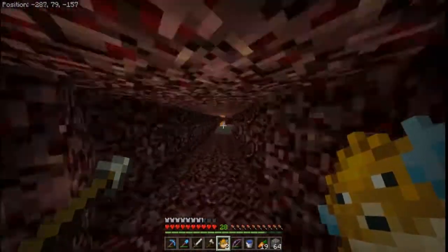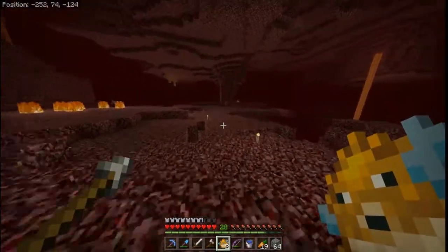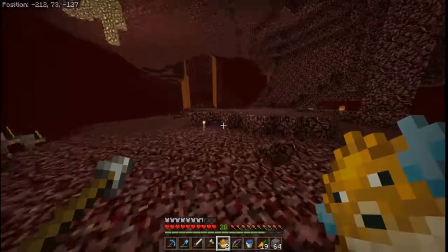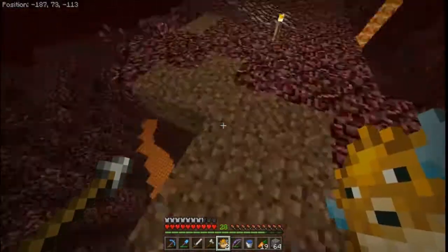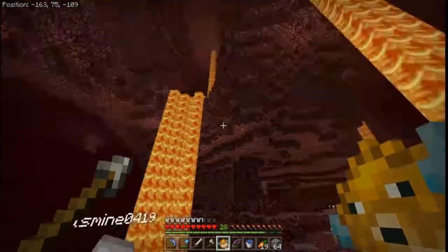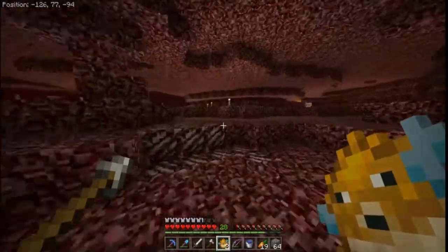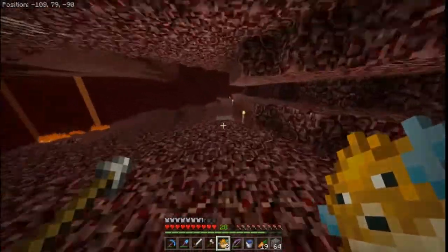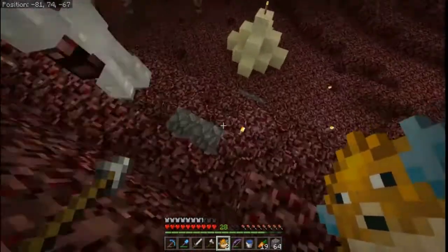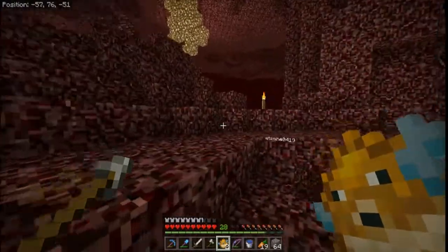Now we can go back to where we're going to do bigger farms. Everything's got to get shored up - it's lava down there. We were talking about putting an ice boat road, but we don't have any enchantments - no silk touch, nothing. It's rough starting over. We don't have proper storage either. Early game grind at its finest.